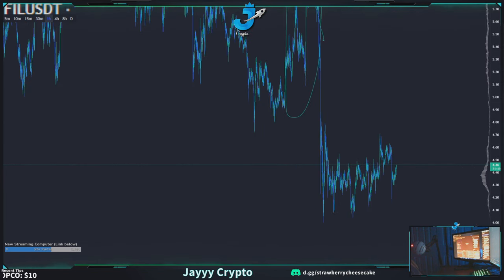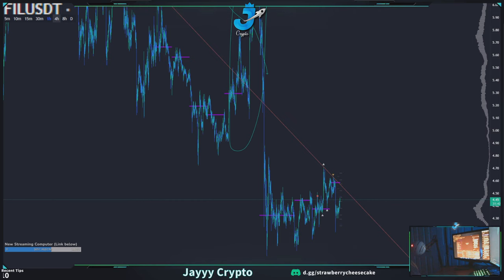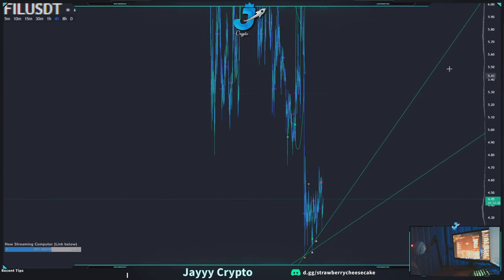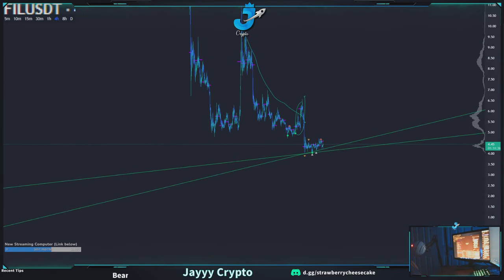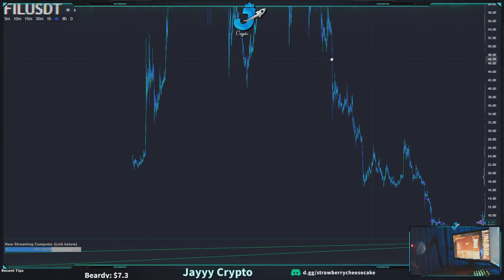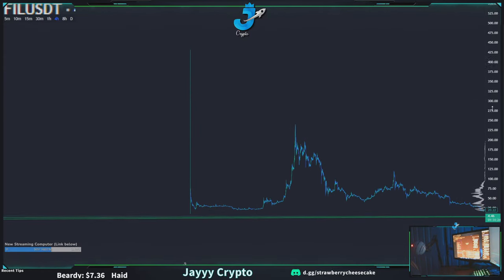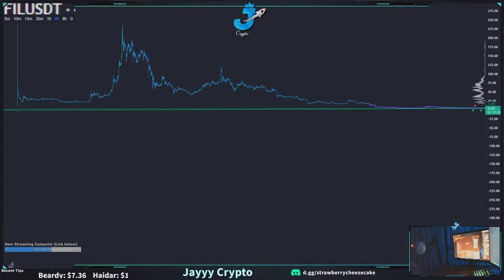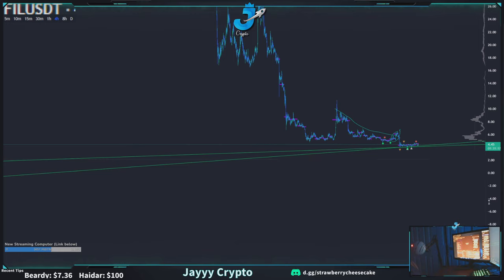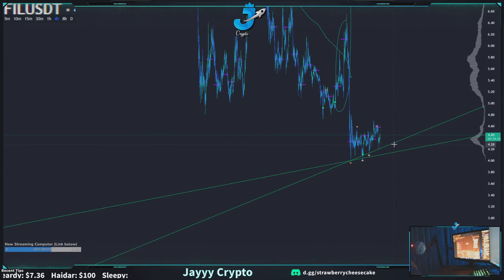Let's do the zoom out on Filecoin so you can see what it looks like when a coin 'just keeps going up' — this is the OG of keeps going up. I'm on the four-hour. Keep zooming out — wow, looks great, keeps going. 430 is what it started at, now it's almost back down to 4.30. How to make a decimal place move two spots over? Buy some Filecoin.